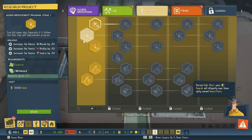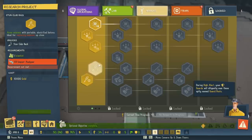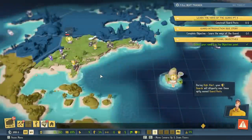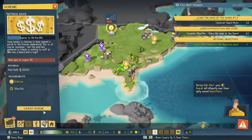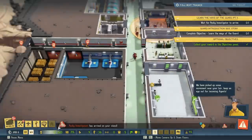Scientists and whiteboards increase their genius, morale, and vitality. Henchman's vitality. Optional objective complete. We'll do the first one. Begin. Back to the world map. Steal me some more money. We have picked up some movement near your lair. Keep an eye out for incoming agents. Wait for the pesky investigator to arrive.